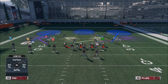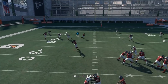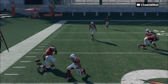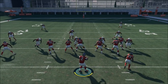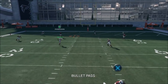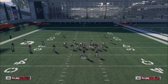Now let's go to Cover 3 and say they take away the wheel route — that's fine. Check it down to the drag; the drag is wide open and we're getting yards after the catch, eight yards on the drag route, that's all day. Let's also look at the post route against Cover 3. Right when he cuts, just pass lead it and hold the possession catch — you've got to hold the possession catch to get down. Good money.